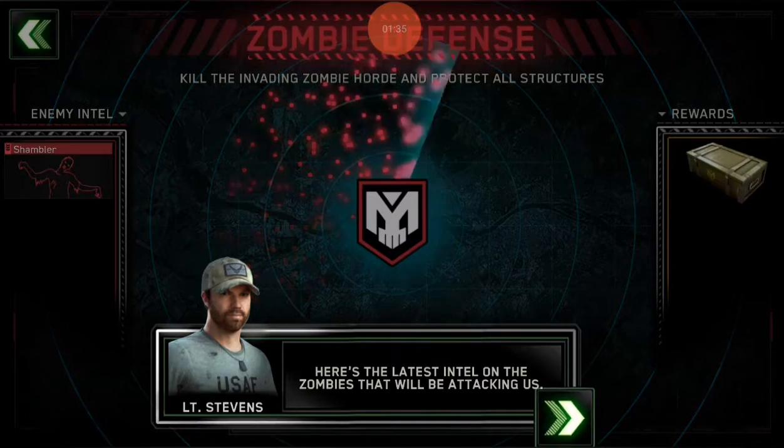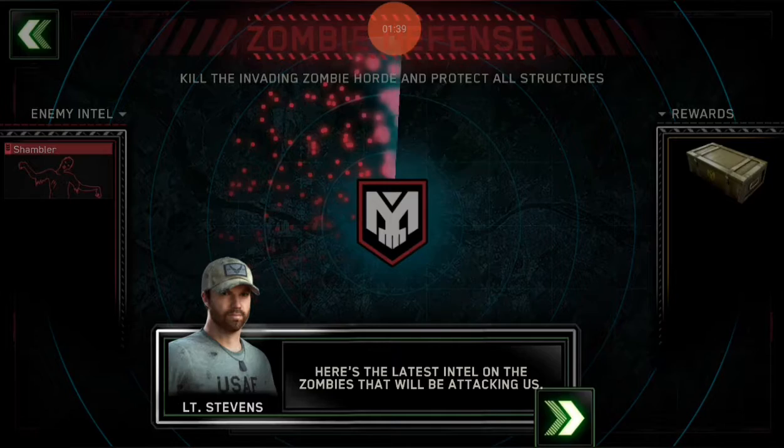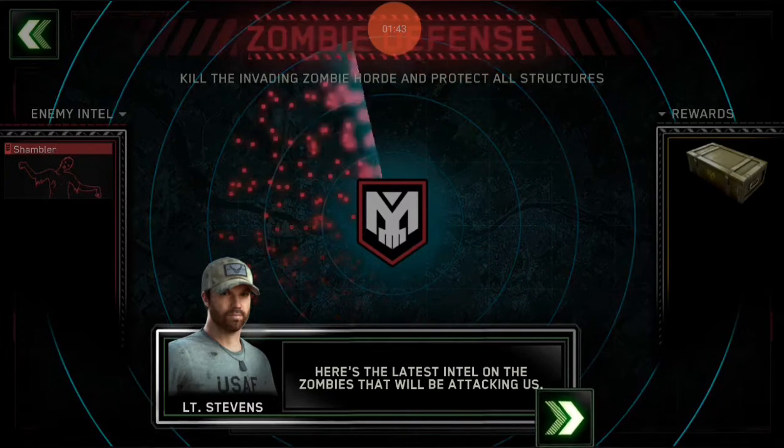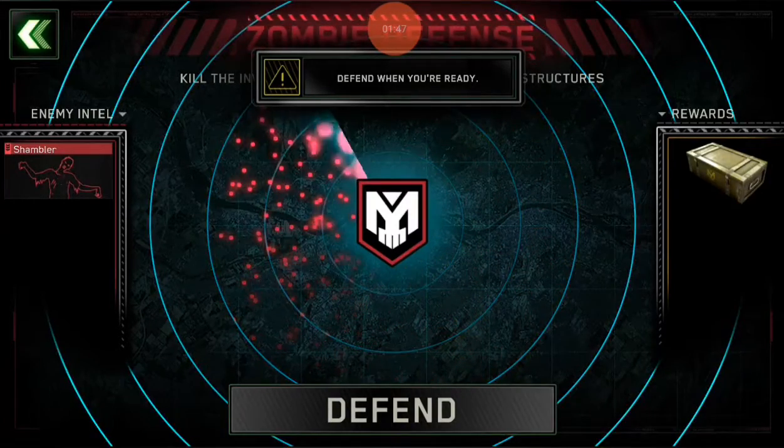Here's the latest intel on the zombies that will be attacking us. Shambler — which I'm guessing that's like the lowest level zombie, the limpers. Get a crate for a reward. Defend when you're ready.